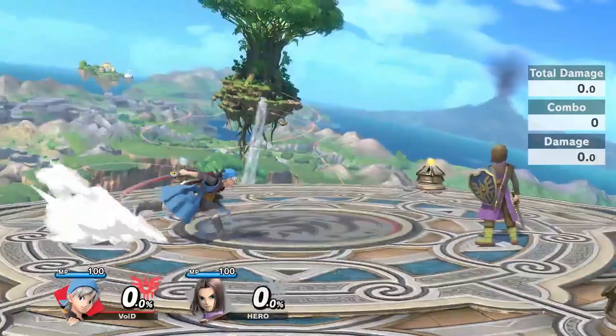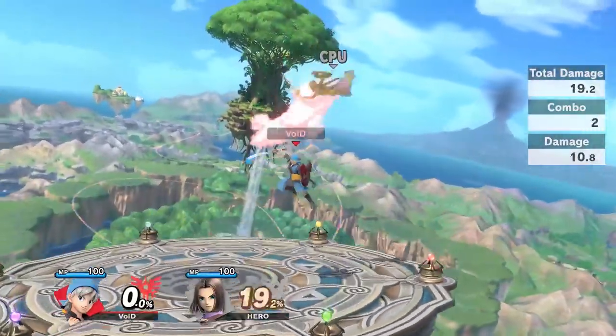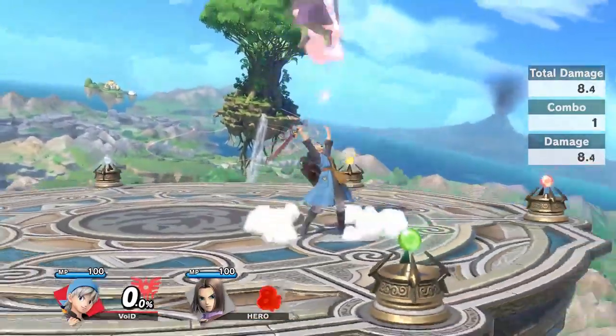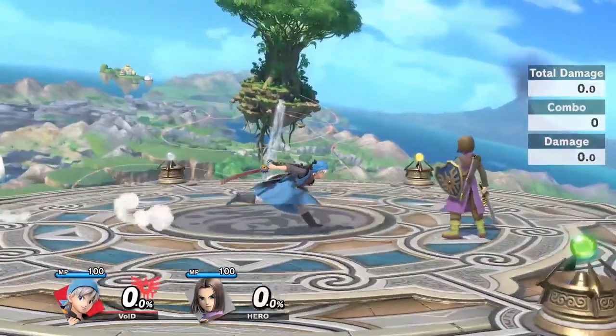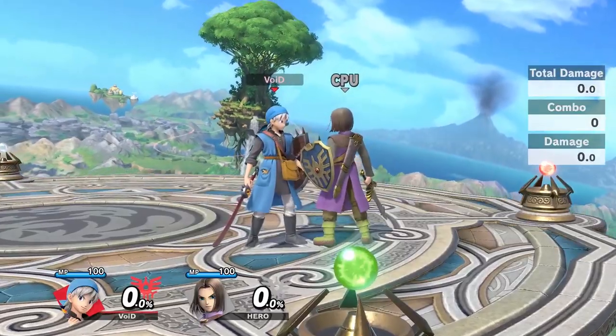Nair just starts above you pretty fast and it'll end up doing more than up throw up air. This doesn't work for too long, but it's still a really nice trap if your opponent's trying to get out of it. Nair's just super solid if your opponent's already above you. You can also do up throw up air, but Nair will do more damage — just pick whichever one you want.